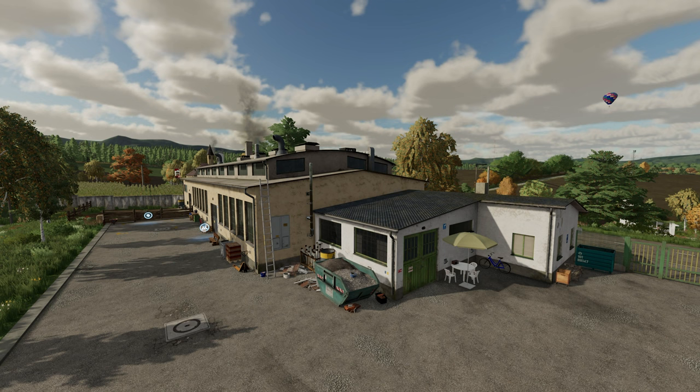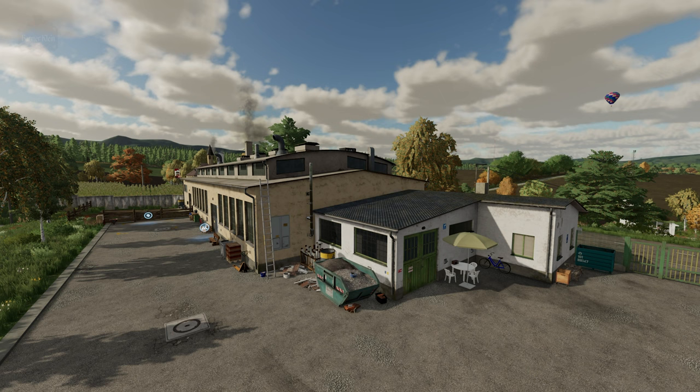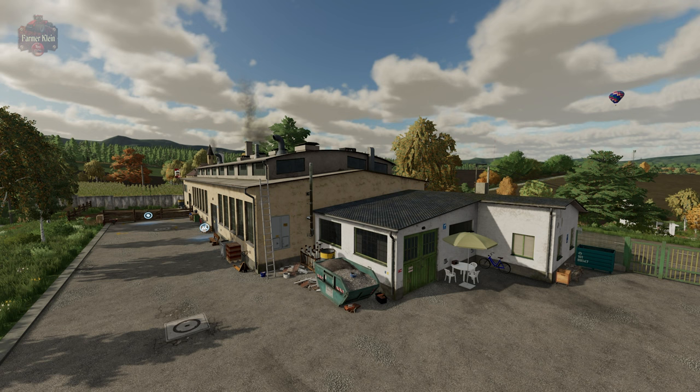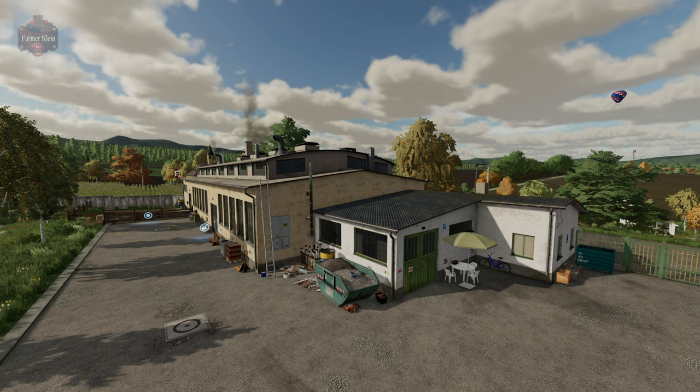Hey everybody, welcome back to the Farming Simulator 22 how-to video. Today we're going to take a look at how to add the meat processor production into the PC version of the Carpathian Countryside map by Mr. Hectar. The meat factory is a secondary mod by Mr. Hectar that was intended to be placed into the PC version of the map but had to be excluded in order for the map to be included into the Giants mod hub.